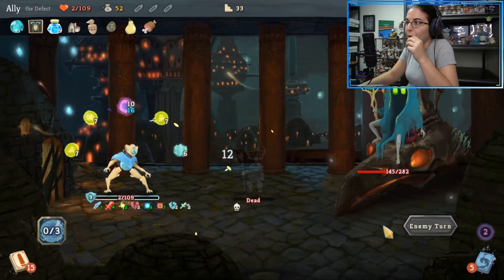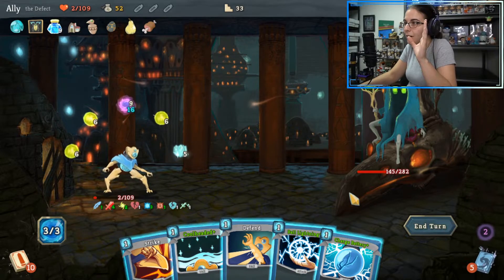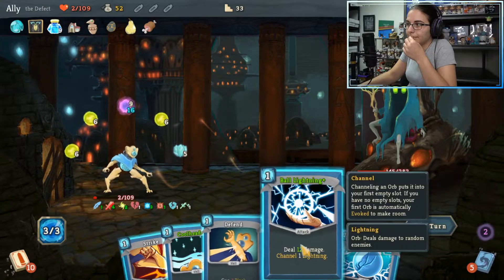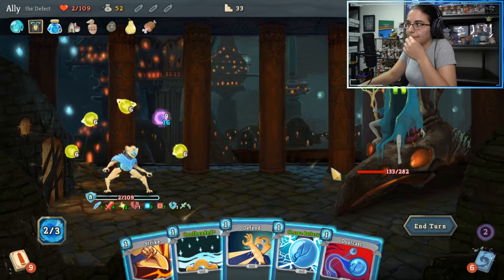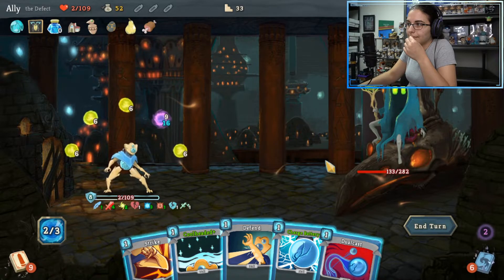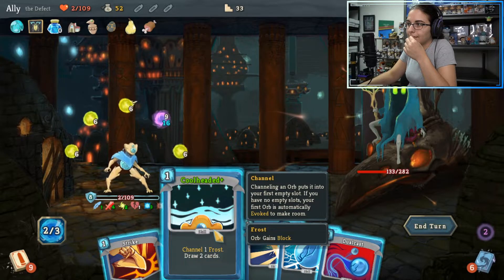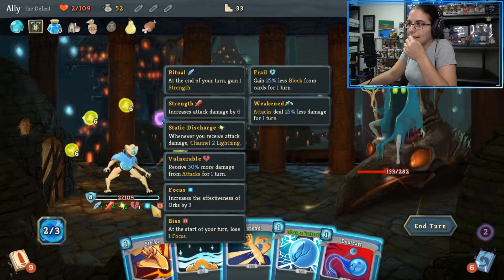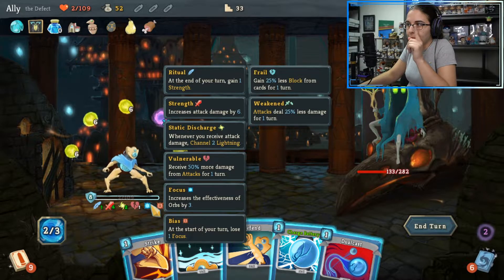Unfortunate. I don't know what happened. I don't think that was supposed to happen. I think what it is — we're getting 25% less block from block cards, not block orbs. Hacks!